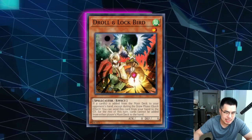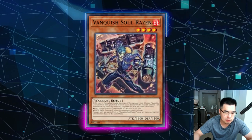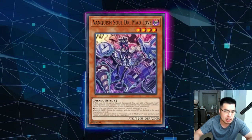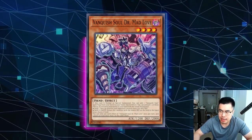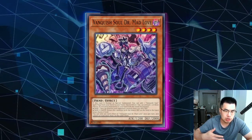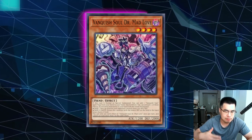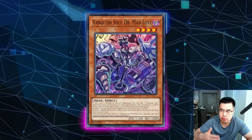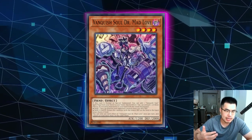Troll and Lockbird is actually not very good against this deck. It's decent because, like Math Mech, if they normal summon Razin, use the effect to add Mad Love, and you Troll and Lockbird there, it's going to guarantee they're not going to draw off Borger or get the search off Mad Love. But I feel like it has a lot less impact against this deck. You're still going minus one, and again, this is a control deck — a tempo-based deck — that whittles down your resources to simplify the board state.